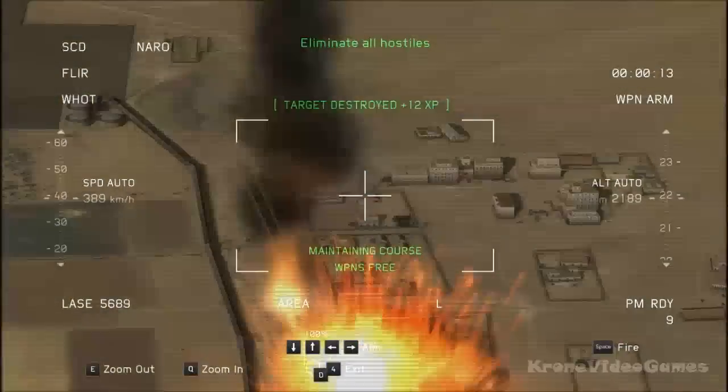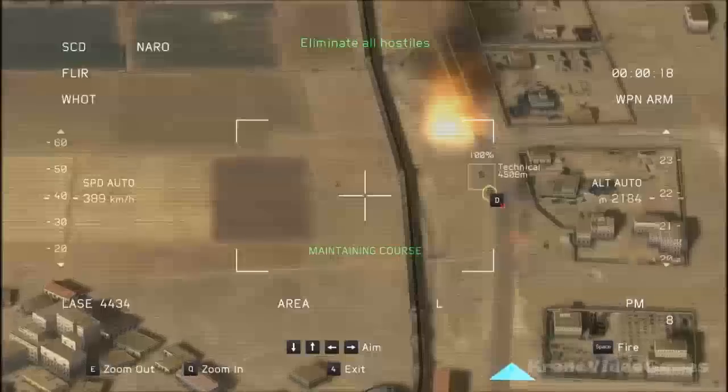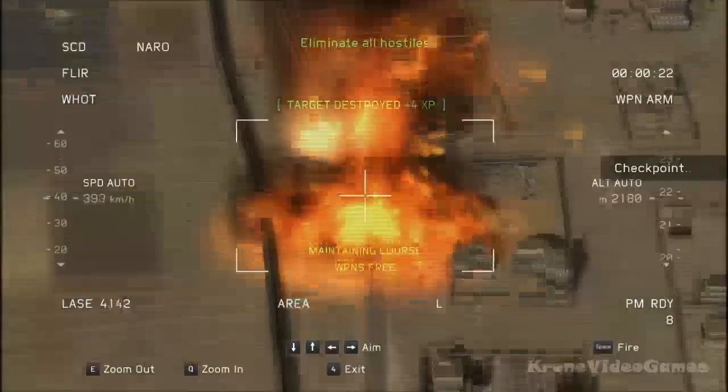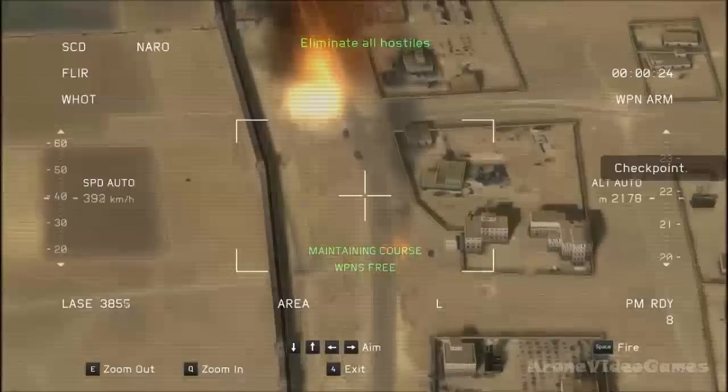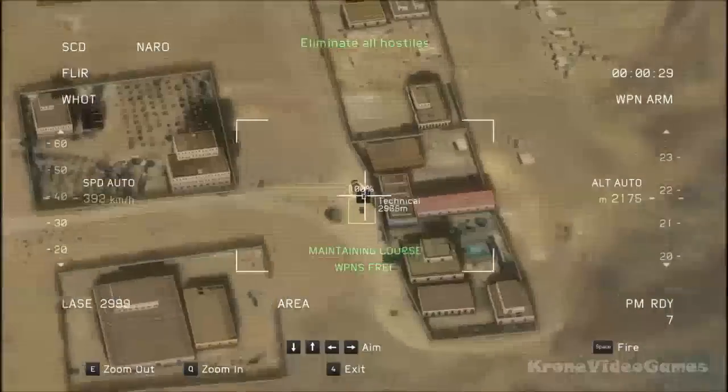Gunslinger 2-6, direct hit. That's a kill. Direct hit on the target. Good shot. Gunslinger 2-6, shortstop. New contact is detected. Echo 4 confirms as hostile. Repeat, hostile.